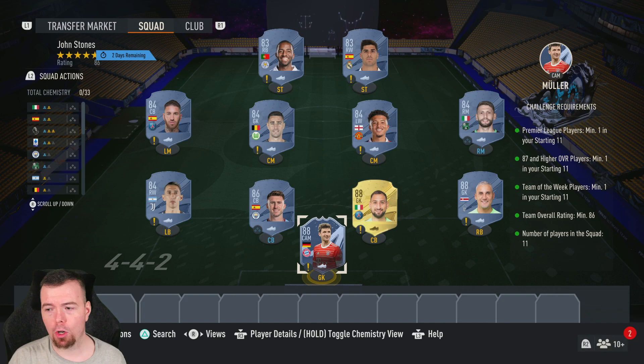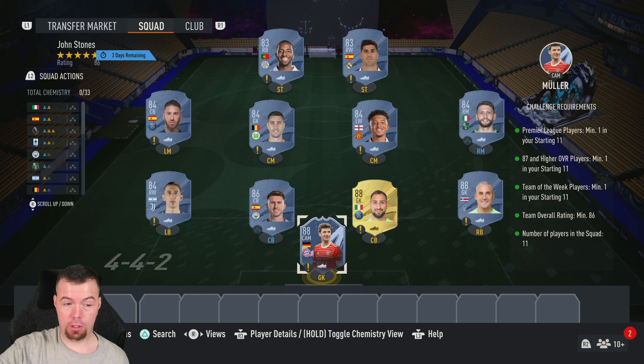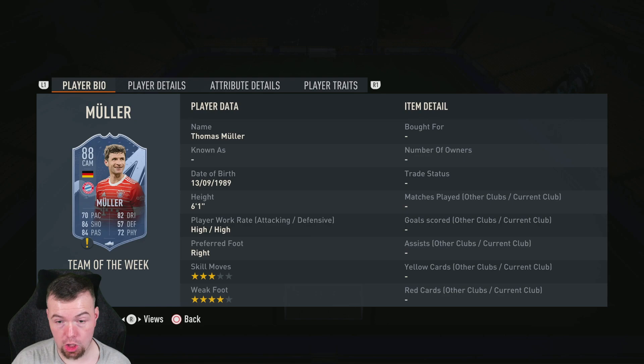You need an 87-rated player or higher overall — doesn't really matter. I've gone for three 88s. You need a Team of the Week player. Muller is one of the cheapest 88-rated inform cards at the moment, or you can go for an 86 inform — just don't go near the others. The team is rated 86 overall capped at 96. There are loads of special 88s that are cheaper than the non-red golds, but check Futbin — it's the easiest way to do it.